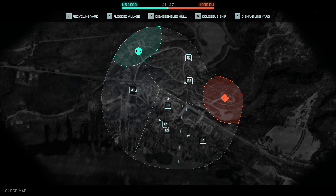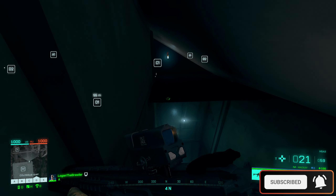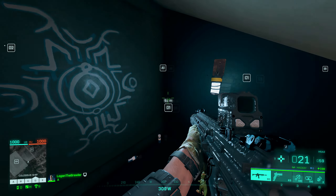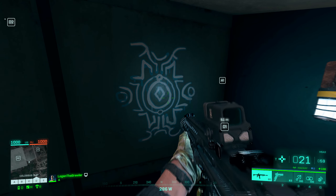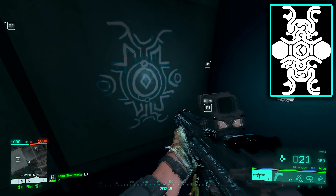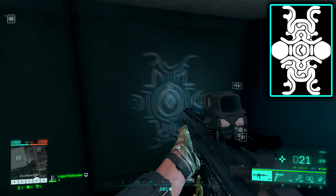Starting on the map Discarded, on the big ship in the middle within the D sector, you have to use specialist McKay and your grappling hook to get up to this little area. You will find this marking painted on the wall. When this was found, I immediately thought of the Phantom program from Battlefield 4, like a huge Easter egg hunt beginning. But this looks very similar to markings present in the game Shadow of Colossus — this marking is in Shadow of Colossus and it looks really similar.